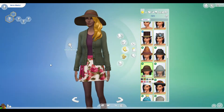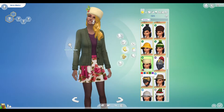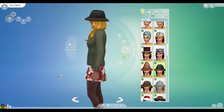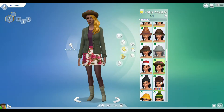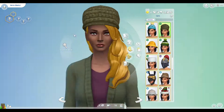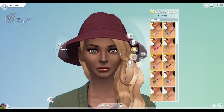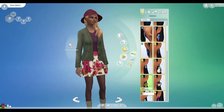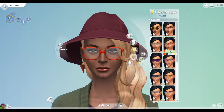CC makeup is kind of where it's at — if I do go download CC again I'll probably grab some makeup. Then I thought she'd look good with a hat and I just could not decide. I loved the Christmas hat but they needed to do one without the little holly on the side. This hat was too summery for an autumn sim, and this one really made her look like she's got a bit of a conehead.